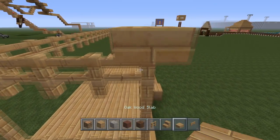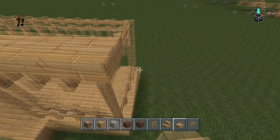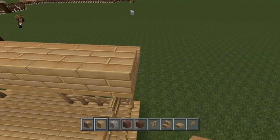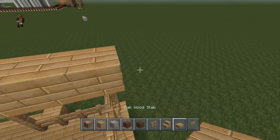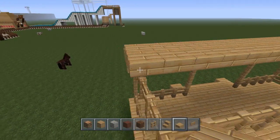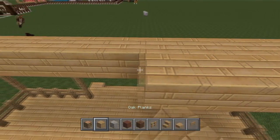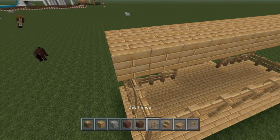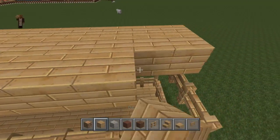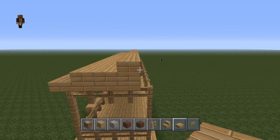Now we're going to make a roof. We start with oak wood slab — just put a layer right there. Then go with oak planks and place one along the lines. Then do another layer of oak planks on top, and then on top of that layer go with an oak wood slab. Now we have kind of an equal roof.